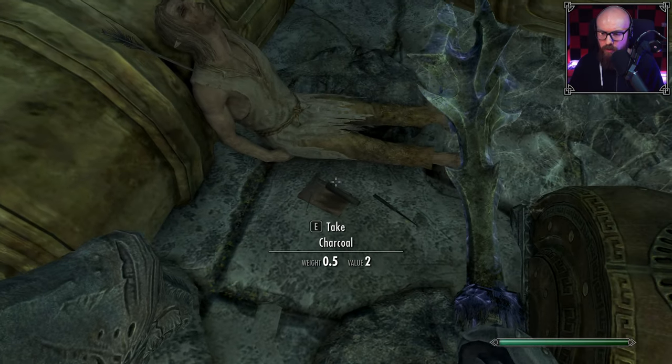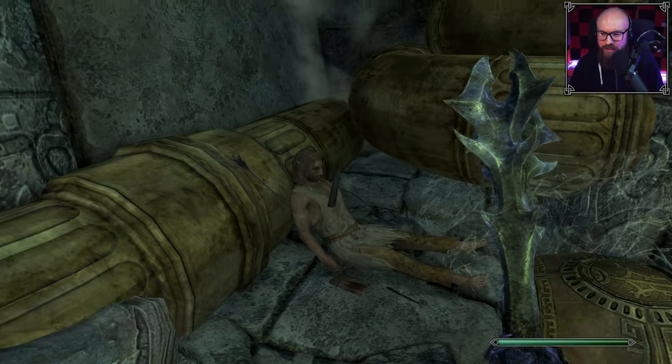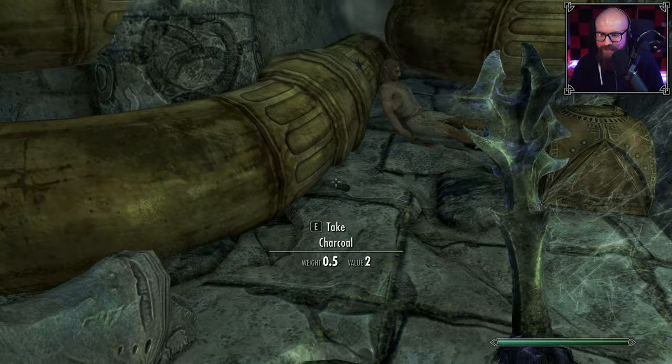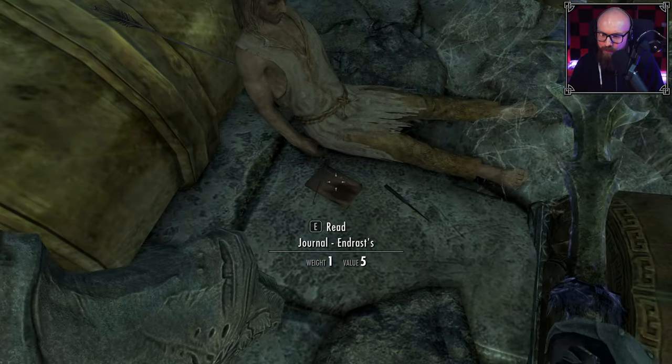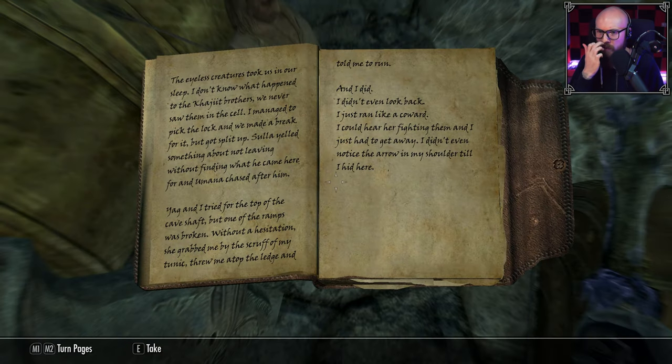This must be Endrast. I'm just going to take the charcoal. I wanted the book here — there are some lockpicks too. Let's check out his final words. 'The eyeless creatures took us in our sleep. I don't know what happened to the Khajiit brothers — we never saw them in the cell. I managed to pick the lock and we made a break for it. We got split up. Sulla yelled something about not leaving without finding what he came here for, and Umana chased after him.'